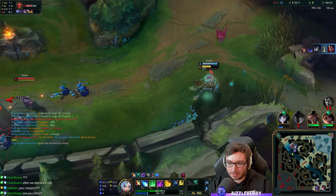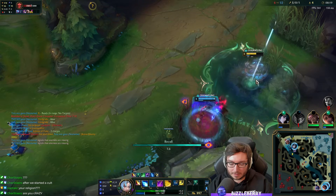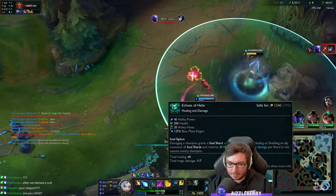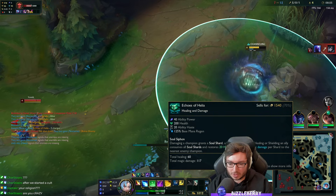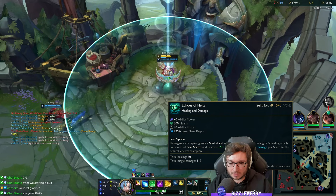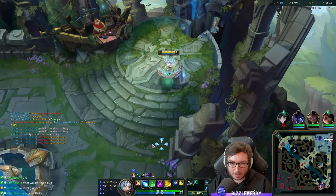The item description says damaging a champion generates a soul shard up to three, and healing or shielding an ally consumes all soul charges. But it only used one charge or two — I don't know, it's not working properly.